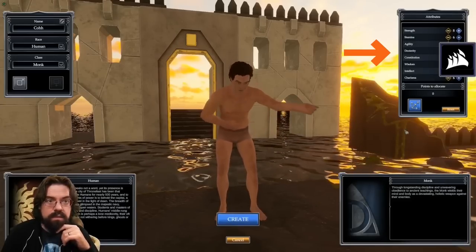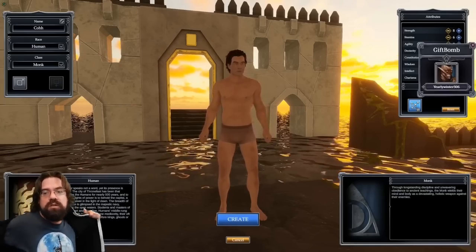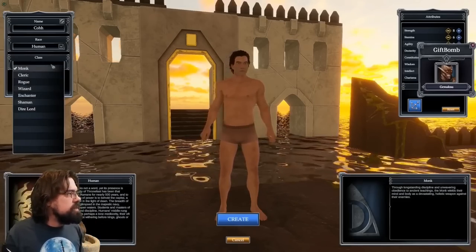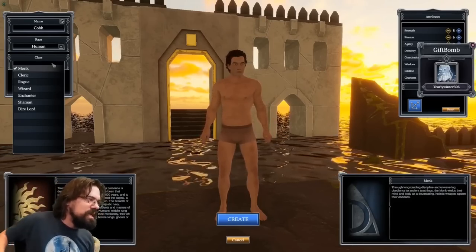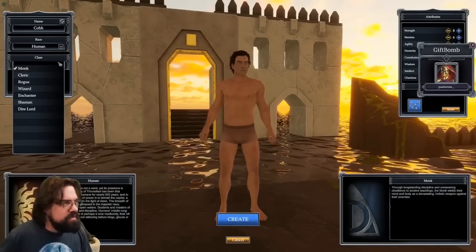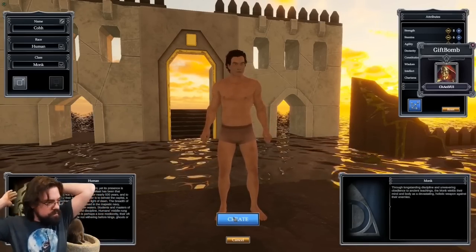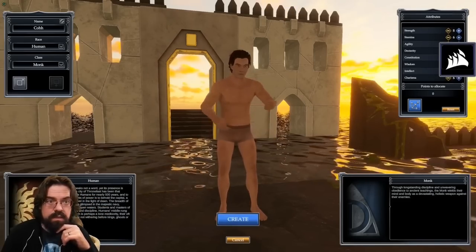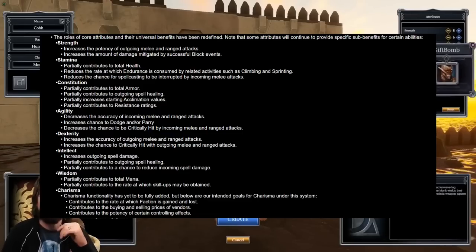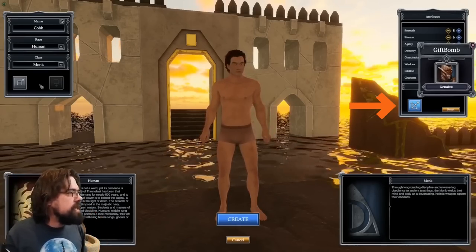Ko had two attribute points to assign however he wanted between the eight attributes. The starting values depended on which race was selected, but in general they started anywhere from five to eight. The character creation screen is currently lacking details about what each of these attributes do, as well as the unique abilities inherent to each race. Pantheon is designed such that increasing an attribute by even one point should feel meaningful, so knowing what each of them do is important. Fortunately, this information is available elsewhere, but at the very least, for now, there is a button to suggest how you allocate these points for your selected class. With that, he hit Enter World and dropped into Terminus.